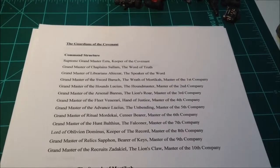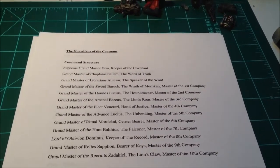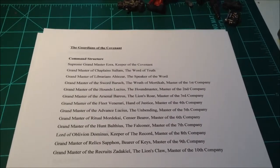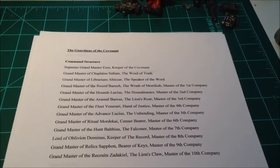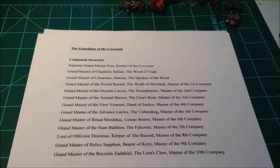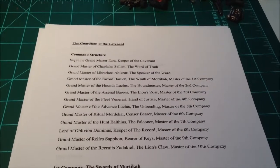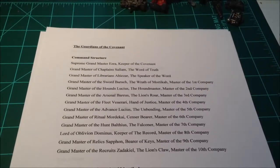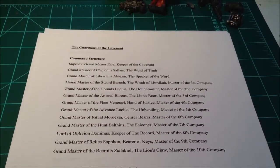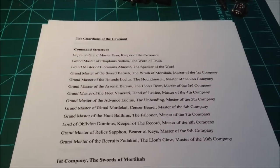The first company is the Swords — terminators and Deathwing Knights. The Hounds are my Ravenwing. There's the Master of the Arsenal, Master of the Fleet, Master of the Advance, Master of the March, Grandmaster of Ritual, Grandmaster of the Hunt, the Lord of Oblivion, the Grandmaster of Relics, and the Grandmaster of Recruits.